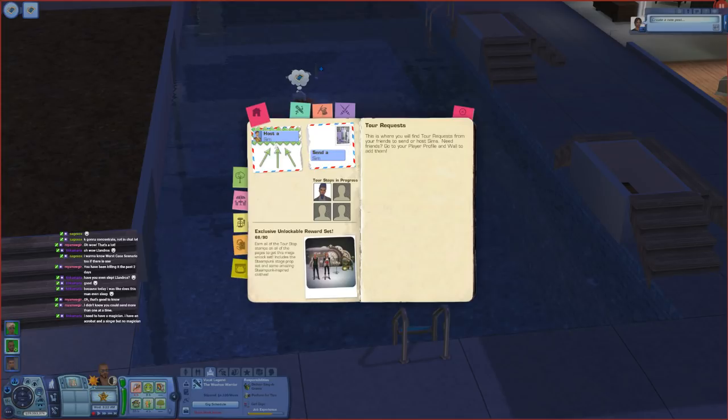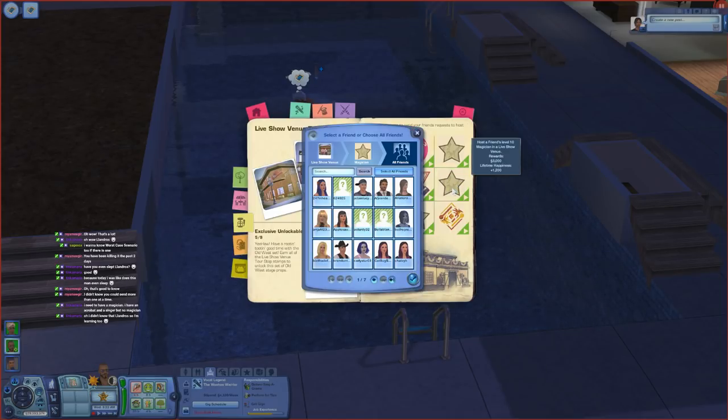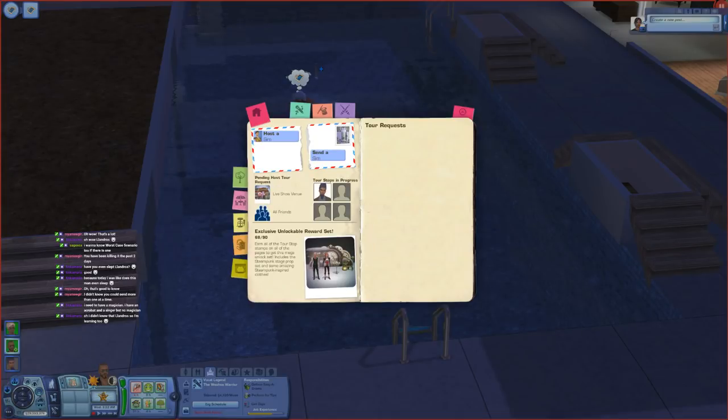I don't have anybody requesting anything right now, so I'll leave them here. What I'd really like to do is go back and post a request for someone to come to my parks. Over here I'd like a level 10 magician to come to my live show venue. I click on it and can either choose to send it to everybody in my friend book - meaning all of you will get this request - or I can go specifically find one person. I'm going to send it out to everybody. It says 'do you want to post it?' - yes. Once you do that and go back in, you'll see your request is actually out there.